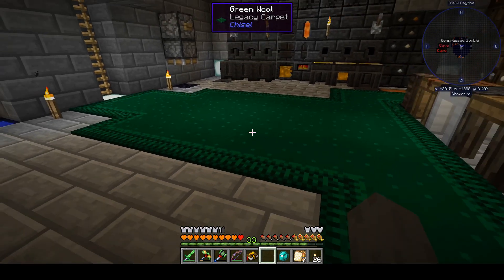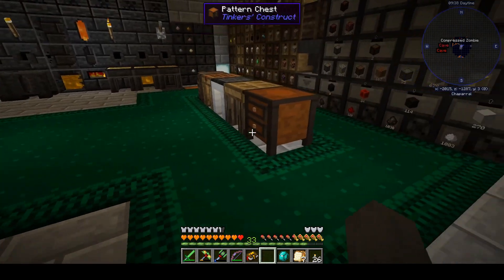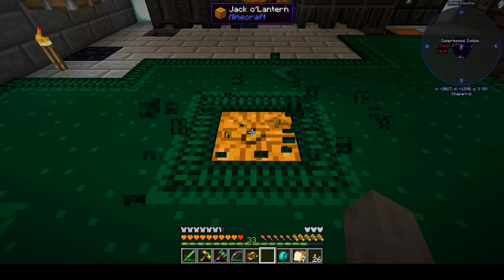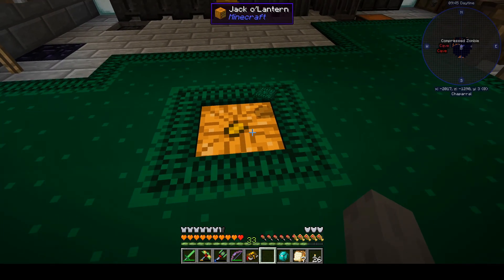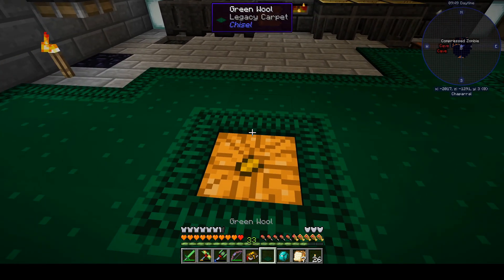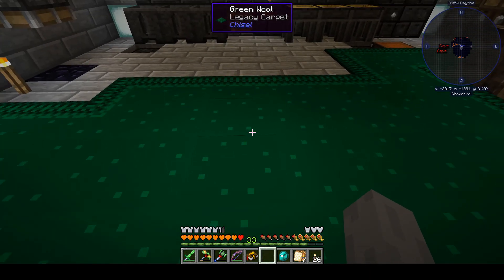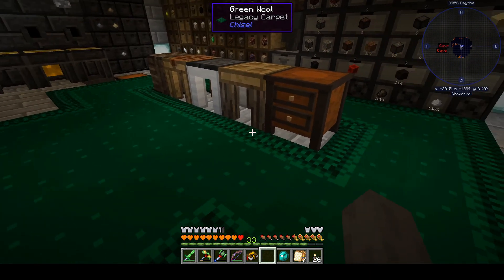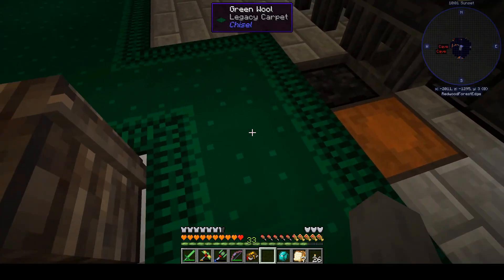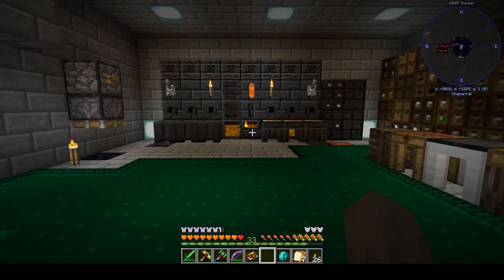I put in two kinds of lighting: unbroken sea lanterns provide good light, but the hue is a sickly blue — reminds me of a 1970s hospital under fluorescent lights. We'll change those out to something more aesthetically pleasing once we can make better lights. The other lighting source is jack-o-lanterns in the floor — carpeting does not dim their light source, so I've got a couple placed in here just to help brighten up our underground layer.